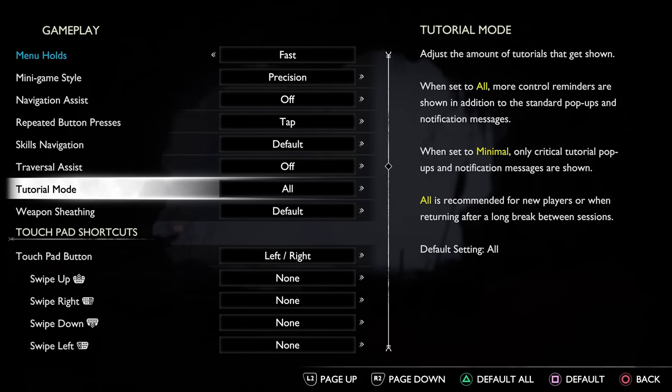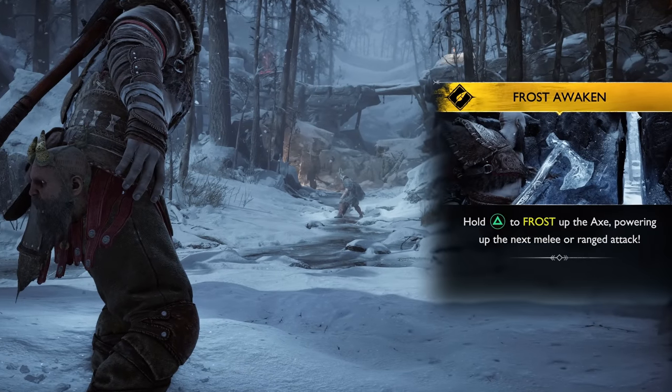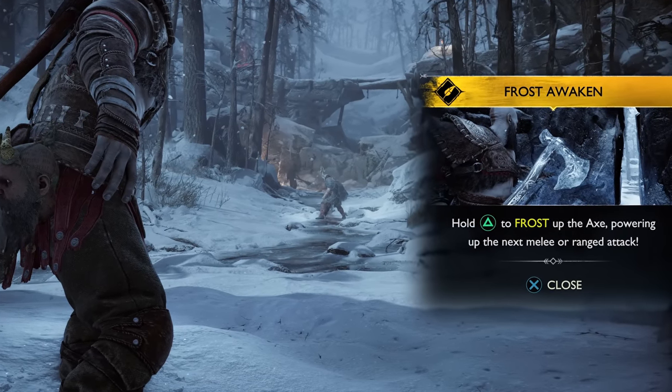Setting four is tutorial mode, which unless you are entirely new to the God of War games, I recommend setting it to minimal to give you a more cinematic experience. You will still receive tutorial alerts for anything new, but you won't be constantly reminded of controls you've already learned.